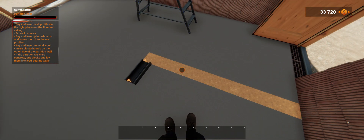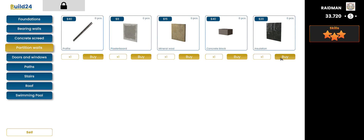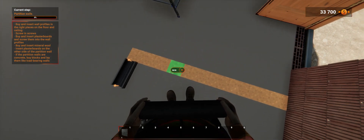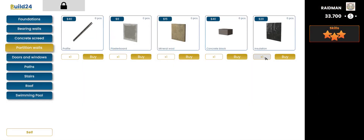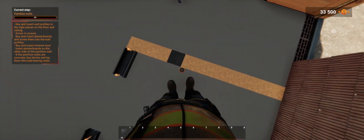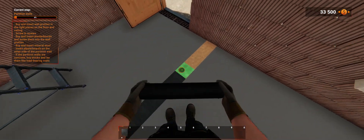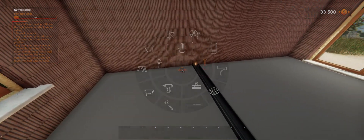Insert the screws. Buy and insert the plasterboards and screw them into the wall profiles. Buy and insert mineral wool. I think I know what that is — it's insulation. We're going to have to buy a few. Let's screw them in — screwdriver.